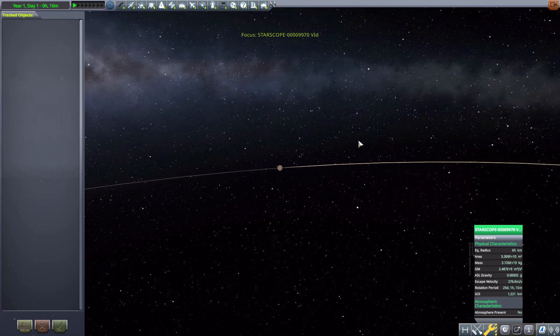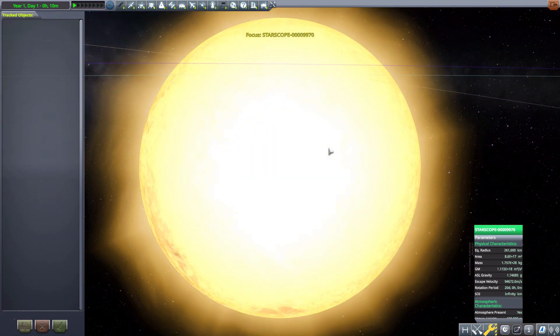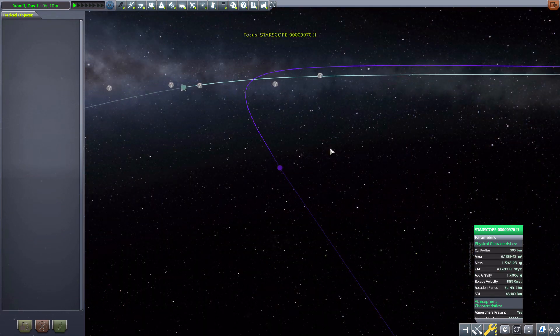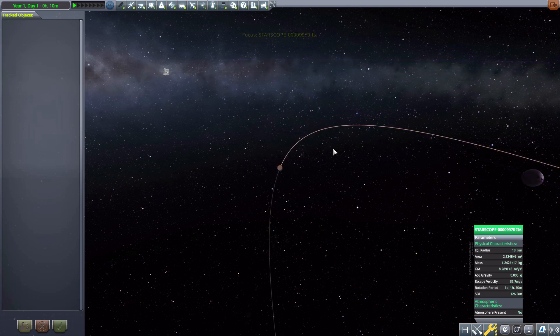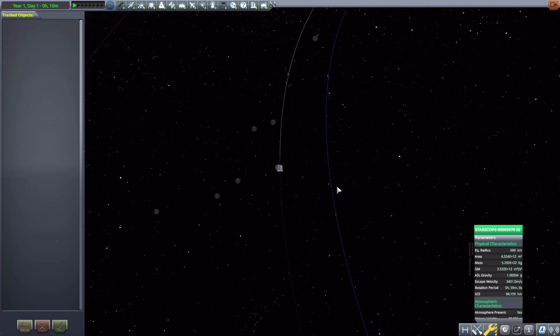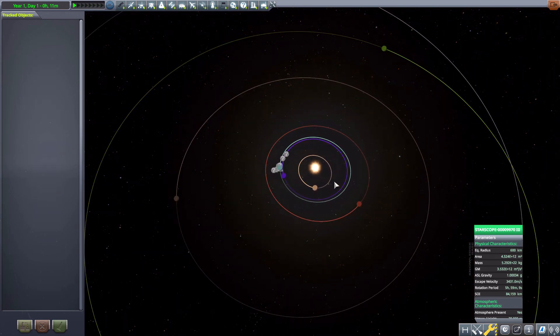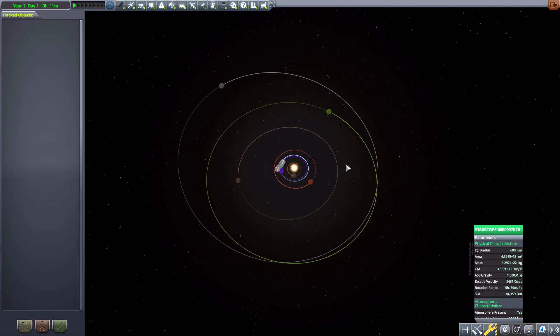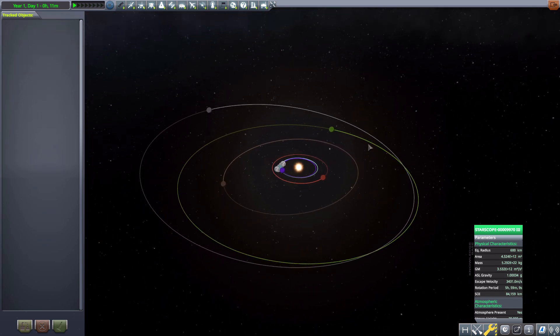It doesn't look like we got any additional atmospheres added in this particular save — it's completely randomized so you never know what you'll end up with. But it's still very cool having all these things in new locations with new names and just a fresh experience overall. Not the most drastic of changes, but it changes the game enough to give you a new time building new rockets to explore new places.